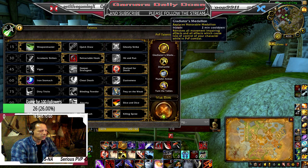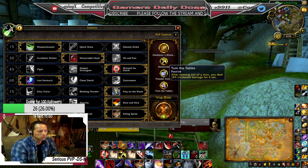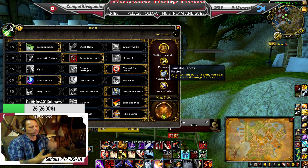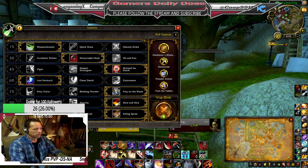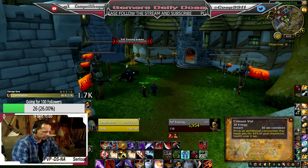For PvP talents I run Gladiator's Medallion, Dismantle, Plunder Armor, and Turn the Tables — because anytime you come out of a stun you get a 15% damage increase. That's what I feel is really strong right now.